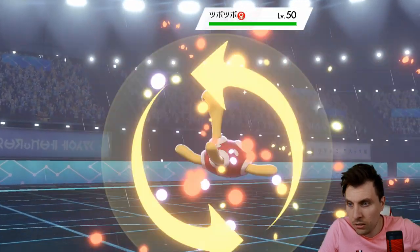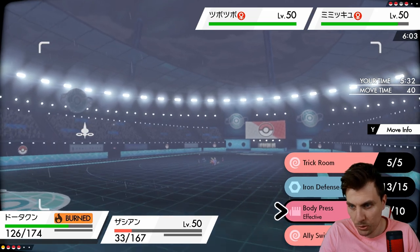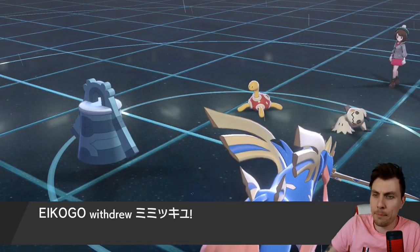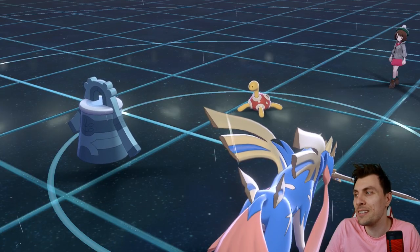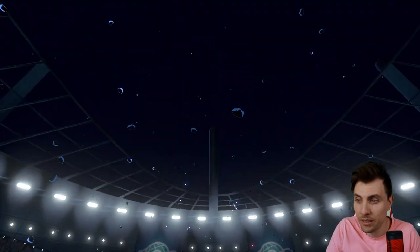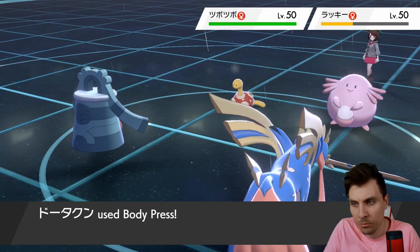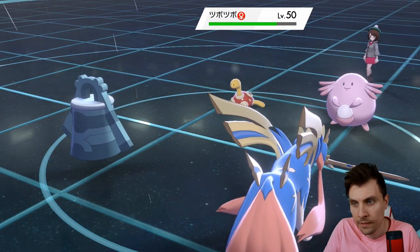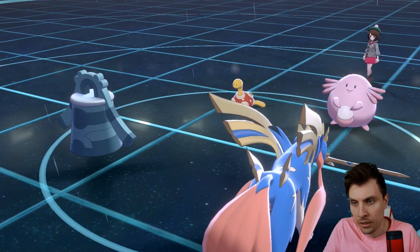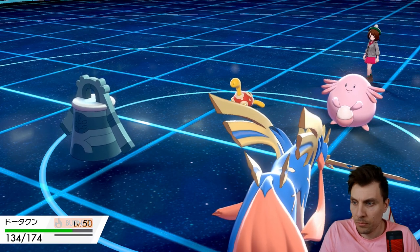Mimikyu can drop this next turn to the Zacian's Behemoth Blade. Shuckle comes in. Do we just Body Press it? Behemoth Blade into Mimikyu — get rid of it. Chansey coming in — this is risky. There is no Trick Room here. I don't know if my opponent can come back from this point. Yeah, Guard Split, but we've got Close Combat next turn. We should have just doubled into Chansey, to be honest. Now that Shuckle will go down next turn. Plus one Close Combat from Zacian going to do enough.